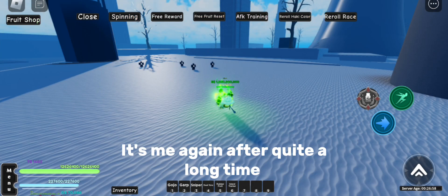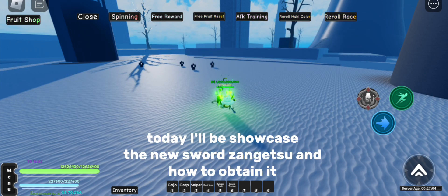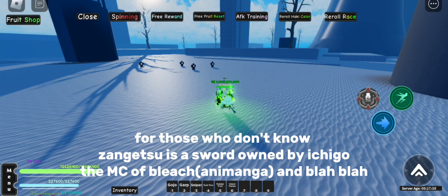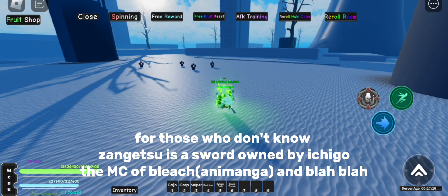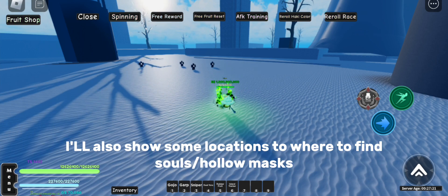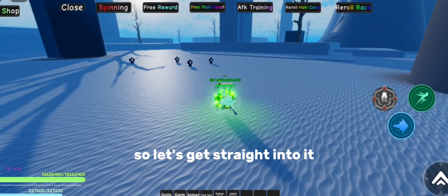Hello fellas, it's me again after quite a long time. Today I'll be showcasing the new sword Zangetsu and how to obtain it. For those who don't know, Zangetsu is a sword owned by Ichigo, the MC of Bleach. I'll also show some locations where to find souls or holo masks. So let's get straight into it.